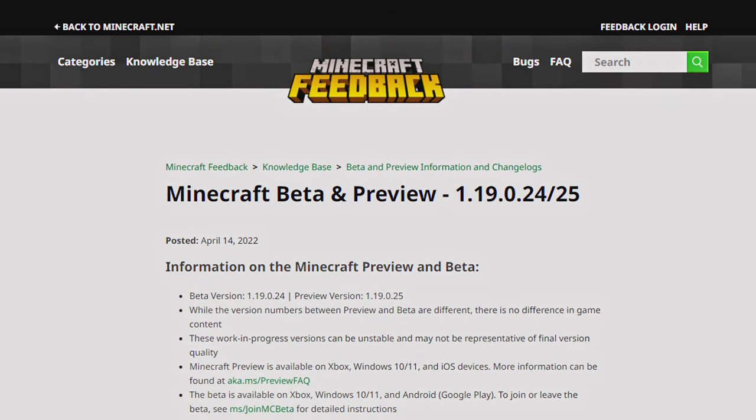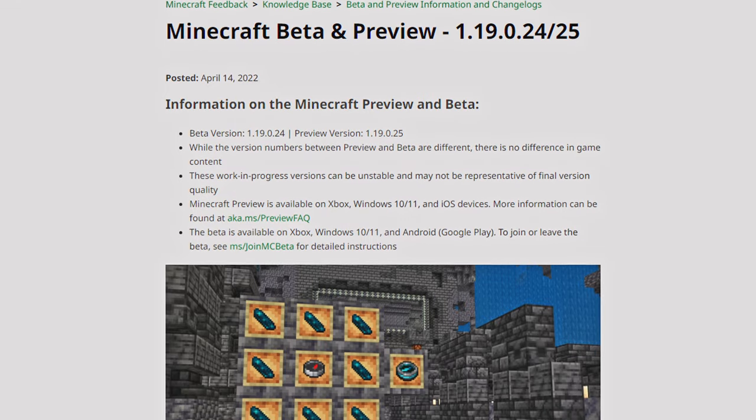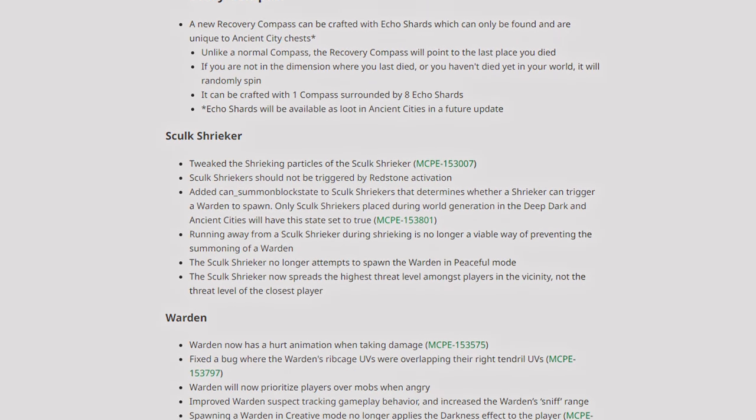On the 14th of April 2022, Minecraft Beta 1.19.0.24 for Bedrock Edition was released with new features, items, blocks, and a whole bunch of fixes, so let's get into it, starting with the Warden.